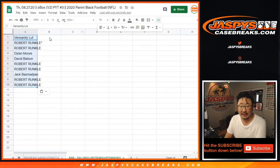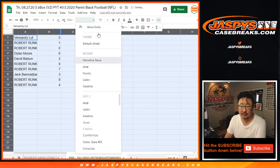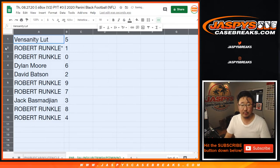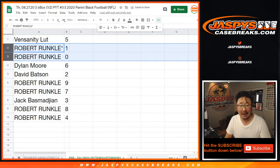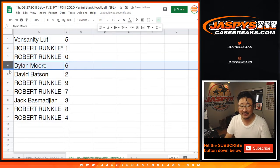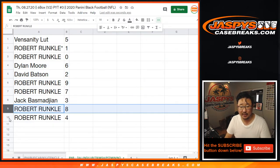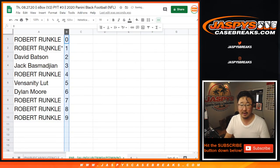Now remember, zero will get any and all redemptions, including one of one redemptions. But it's a moot point because Robert has both zero and one. Vensanity has five, Dylan with six, David with two, Robert with nine and seven, Jack B with three, Robert with eight, and four.